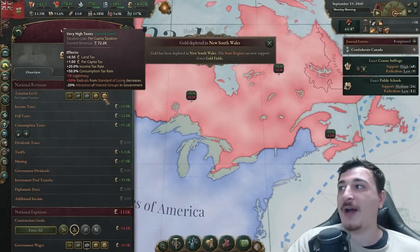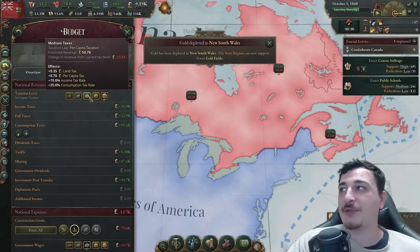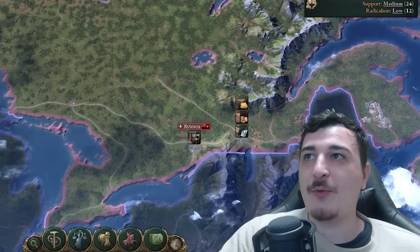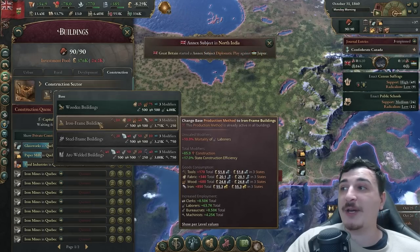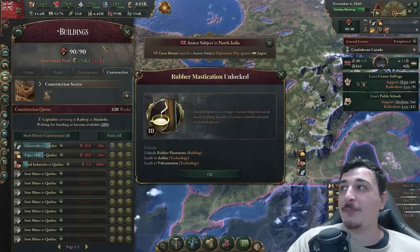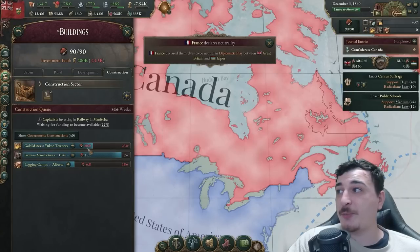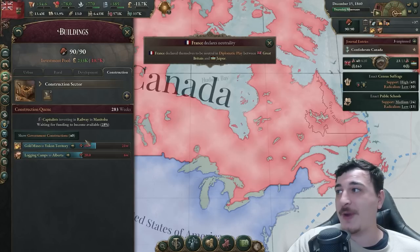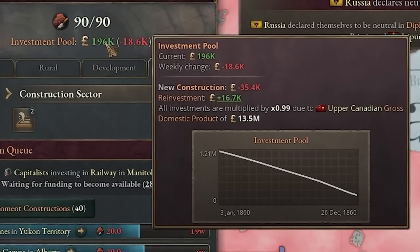I did go up to very high taxation so I want to start slowing down and bring this back down to normal or medium taxes, meaning I'm not going to be building any more construction sectors for a little while. I changed over to iron frame buildings, so the iron price went up massively because we're using so much of it. Our private sector is doing pretty good too — they're building gold mines, logging camps, and furniture manufacturers. We've got 200,000 in the investment pool.